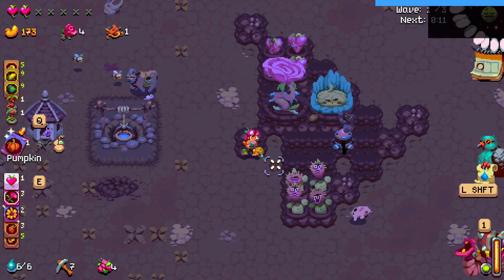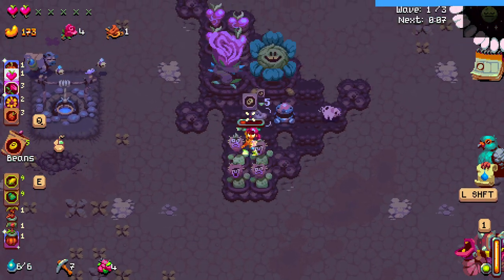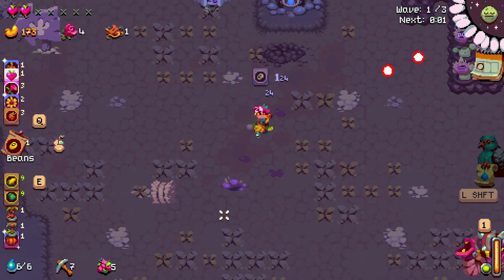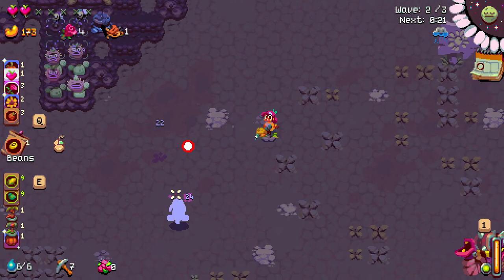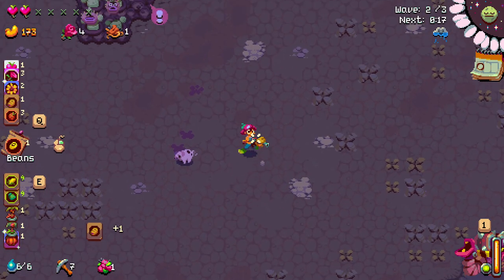Next up we have the roses. These give you a special currency called roses that are used to purchase specific things in town. They are very important and should always have a high priority. They can also merge into one big crop without the need of fertilizer. A big rose will give you five roses instead of four separate roses, so it's always advised to save up until you have at least four seeds to get the most out of them.